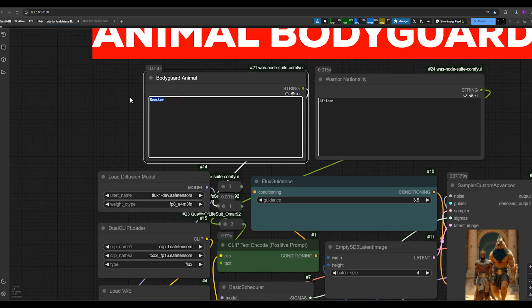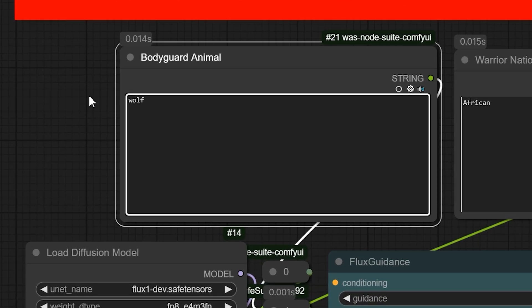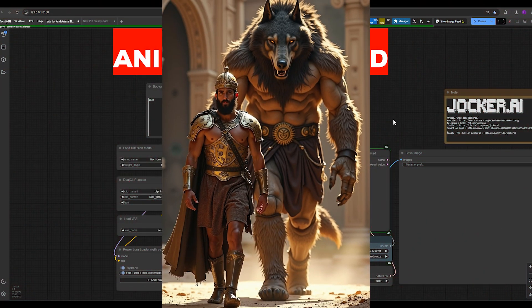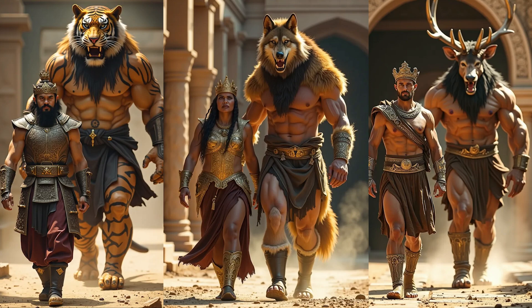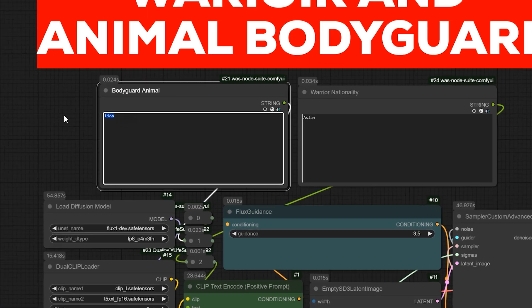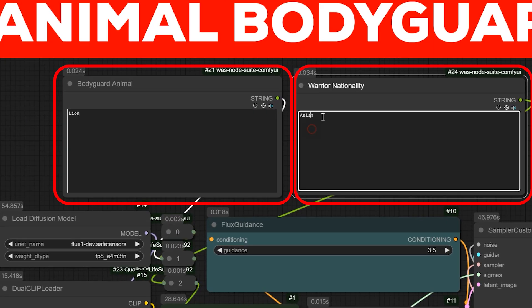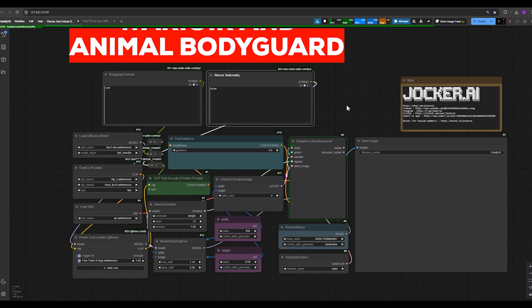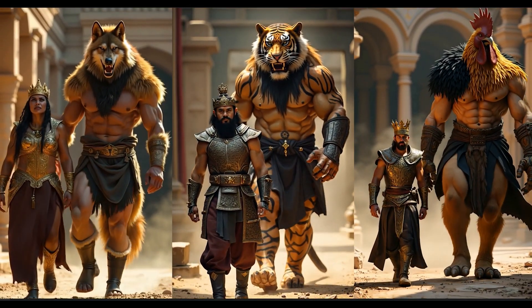A fully automated workflow where you need to just specify an animal's name and the nationality of a person in front of it, and boom. Hello guys, in this tutorial I brought you a ready-to-use workflow. As you can see, all you need to do is fill in these two sections and you'll get your image instantly. Later, with just one click, these images can be turned into a video. Let's test it out.